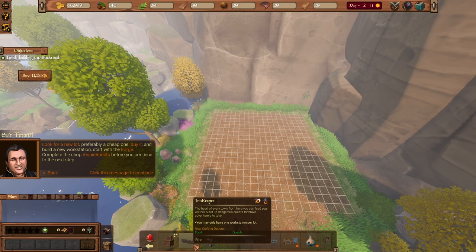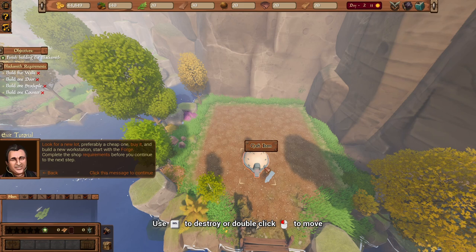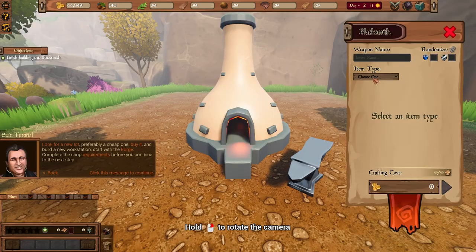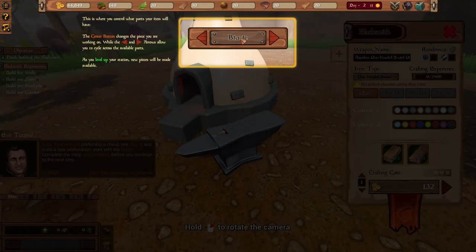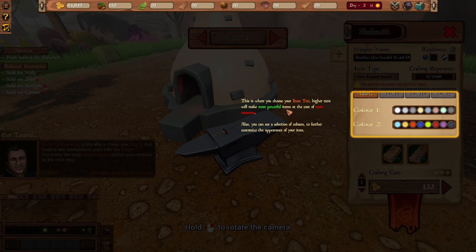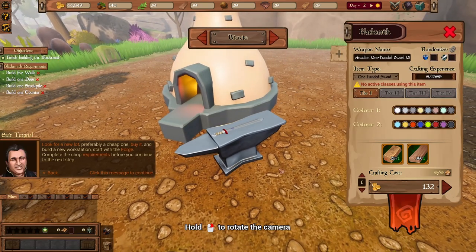Now we need to build a forge. On the left side screen we have our objective: finish building the blacksmith. We did build the blacksmith forge. Now we need to craft or build items. This is where we'll be creating our wares for the shop. We can craft items, name the weapon, choose the item type. I'm sure everyone needs a one-handed sword to start.